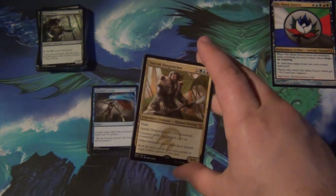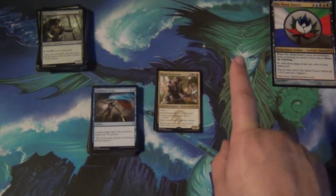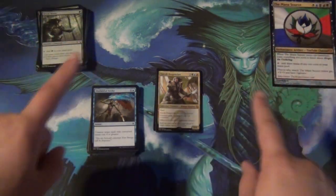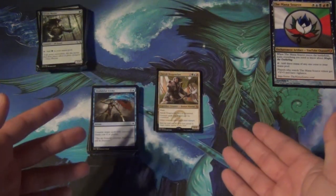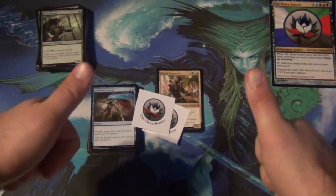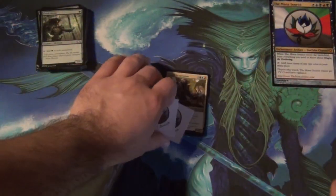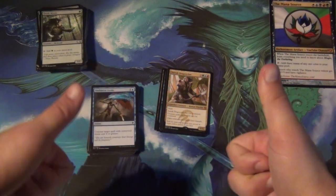All you have to do is be a subscriber and comment below answering this question: Who is your favorite Khan of Tarkir? Not clan — Khan. And why? It doesn't have to be the Khan of your clan — you could like another Khan. Be a subscriber, comment that, and you could win all these cards and some stickers. The winner will be announced when we do another giveaway video next Friday, along with the winners of all the other giveaways. We'll send stuff everywhere, all over the world. Subscribe, comment answering my question, and like the video if you like it.